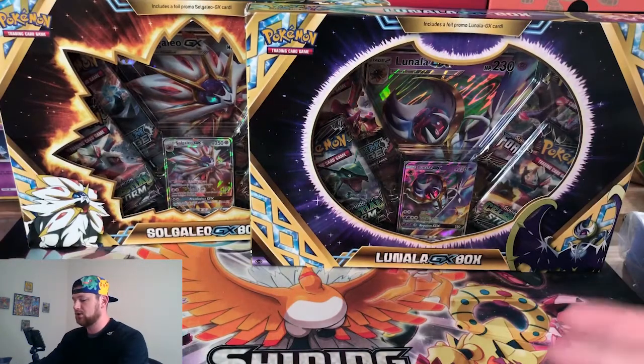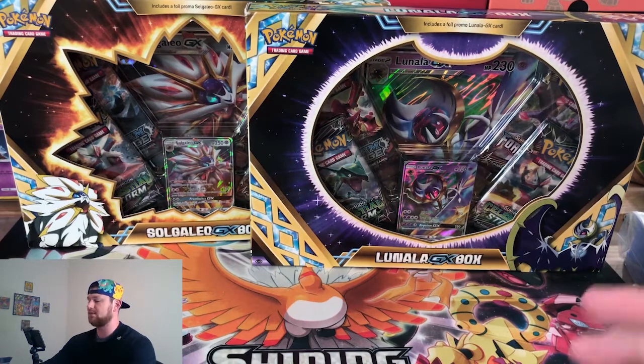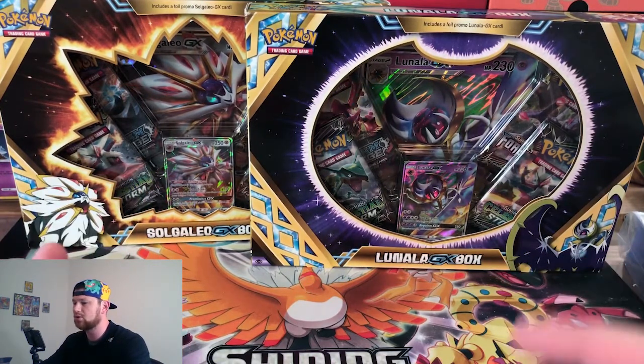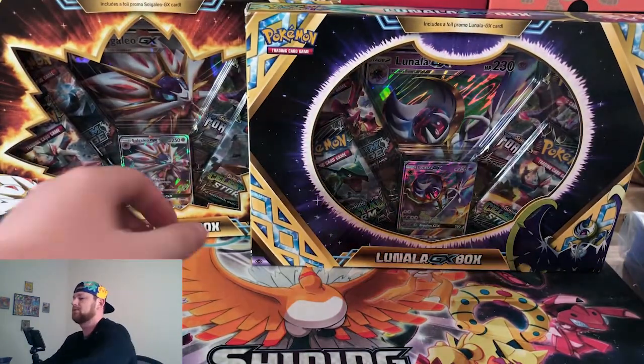Alright trainers, here we are. Solgaleo, Lunala GX boxes. These are the new ones. Everybody's been opening them. Finally got my hands on them. Figured we'd knock them both out in one video. So as you see here, we've got the promos, big cards, and four packs each. It looks like we're two Celestial Storms, Forbidden Light, and a Steam Siege. Pretty interesting.